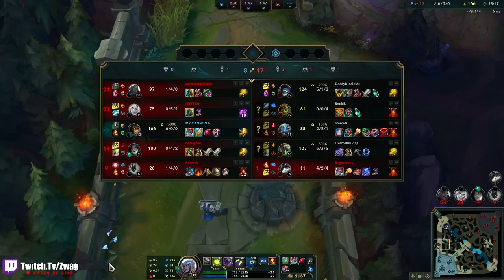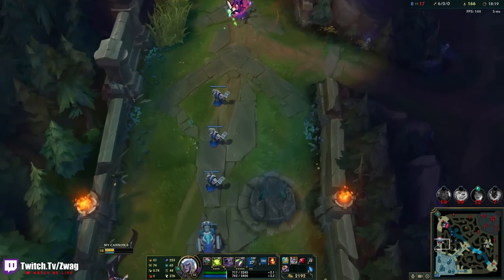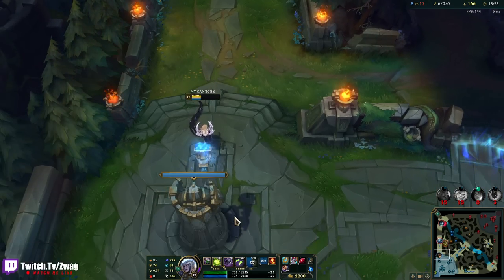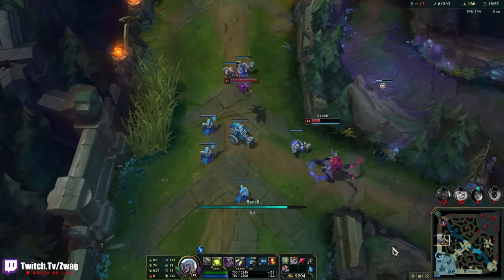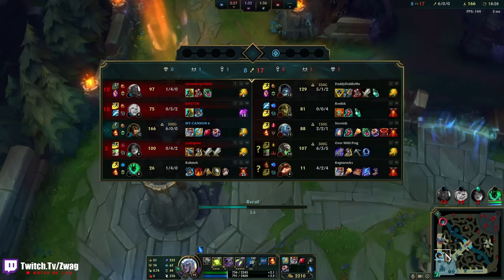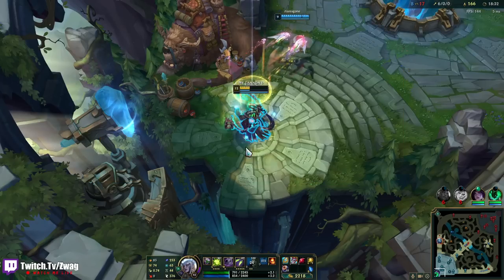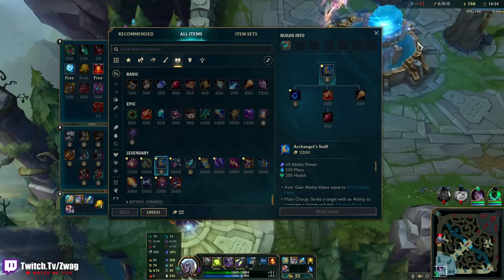Oh my god, this turret's gone too. The Maiden lived with one health and then I switched to Yorick and the Maiden survived. I really, really need a teammate — this is like straight up 1v5. We at least have some health and I killed Yorick, but there are just so many other targets. He's so tanky it just takes too long to kill him.